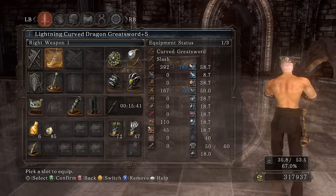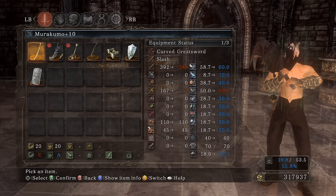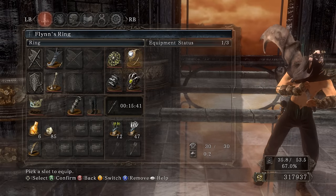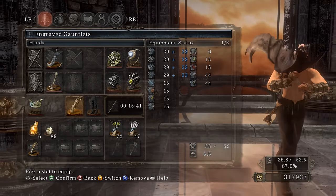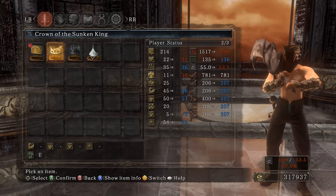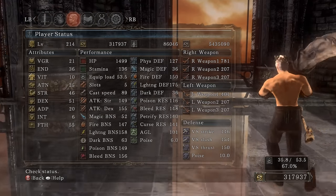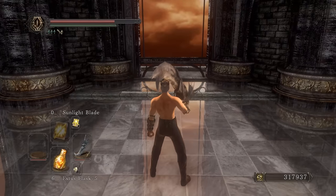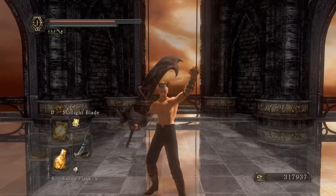Let's wrap this up — the curved dragon greatsword plus five was the main component of the video. We got a Bolt Stone infusion on it which did a lot more damage. The process to getting it was quite long but really well worth it. In the meantime we used the Murakumo, which did respectable damage itself. Cleric's Sacred Chime for Sacred Oath and Sunlight Blade, Cloranthy Ring plus one as usual, Flint's Ring, Lightning Clutch Ring, and Ring of Blades plus two for more damage. Grave Gauntlets for critical hits — well worth it. Crown of the Sunken King to boost dexterity, strength, intelligence, faith, and endurance by one. Level 214. Thank you boys for all the support — it means the world to me. I'll see you in the next one.